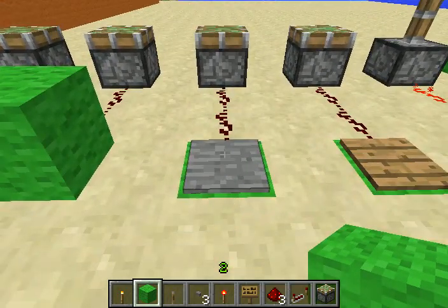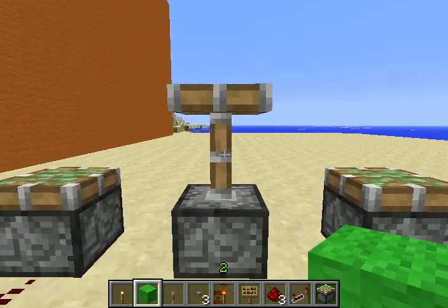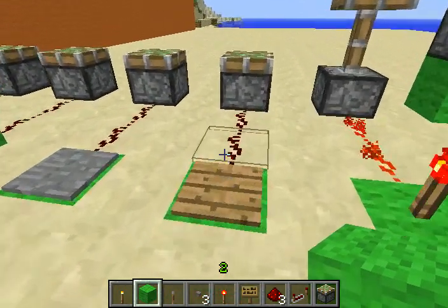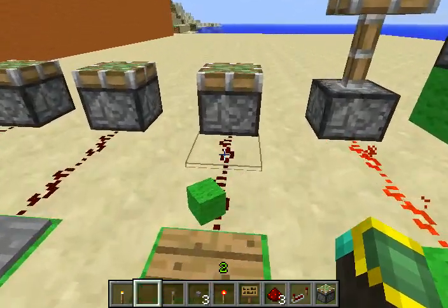Now, this is a pressure plate — stone and wood. The difference is stone, a character has to step on it. Wood, you can throw a block on it and it'll still activate.